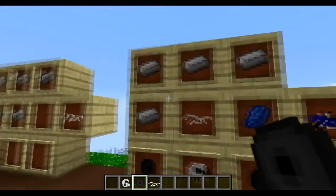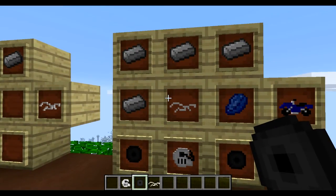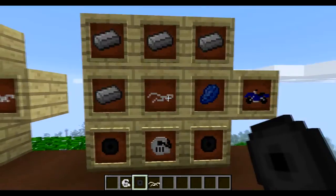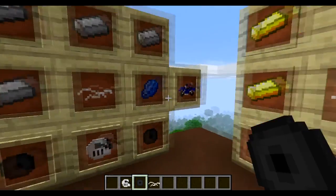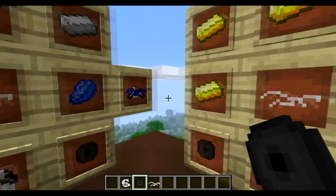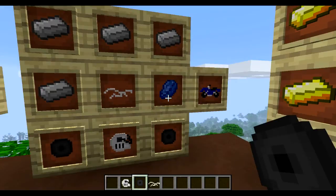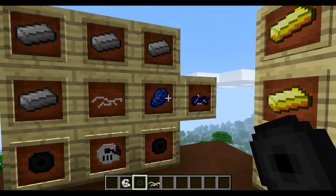And then of course you have the actual bike itself. The bike comes in a couple of other colours apart from blue. To make this you need a basic frame of iron, then you need the bike frame, 2 wheels, and an engine. But if you want to change the colour — like I've used lapis here and that makes the blue one — you need to use rose red or lime green to change the colour of it.